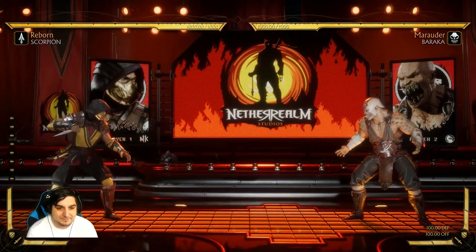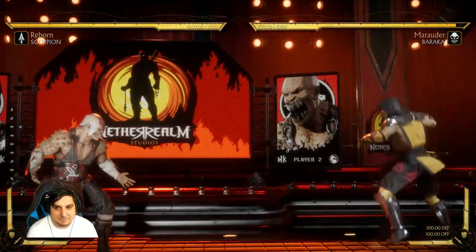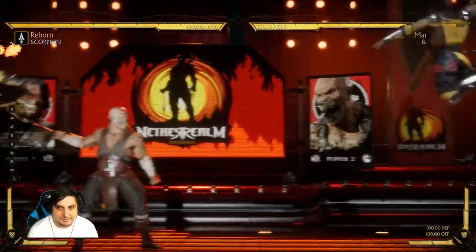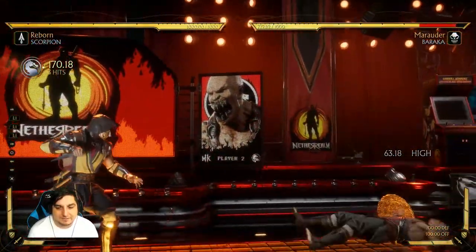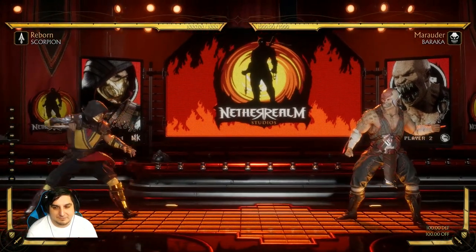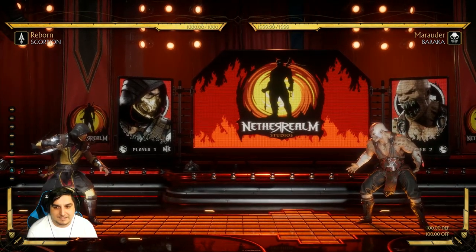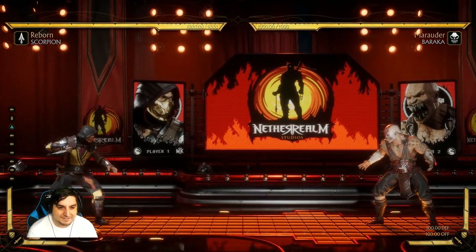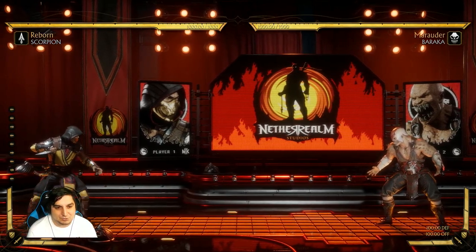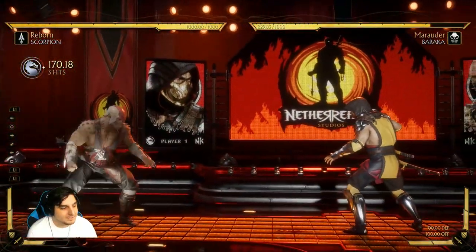Scorpion can be difficult because of his teleport. He can jump around, and if you jump at him he can air-to-air you. If you do anything, he can just teleport into combos. So you have to be careful that you don't throw out anything that takes a long time to recover. Throwing out projectiles is not the greatest idea against Scorpion, unless you have a really quick one, because he can just see it, jump, go for it, punish, and you're done for.